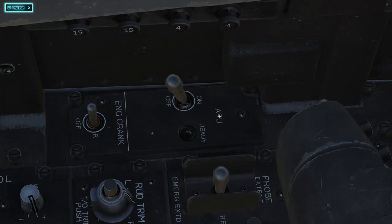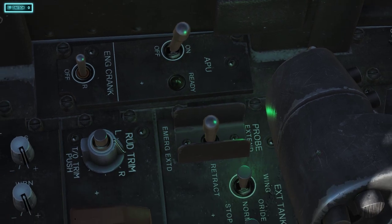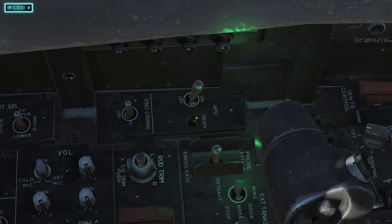Next, come over here to your APU — you'll find this on your left side, right in front of the engine crank, so remember where the engine crank is. Click the APU on and let it power up. When this light comes on, you want to hit your engine crank to the right — you always want to start your right engine first.